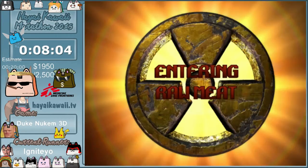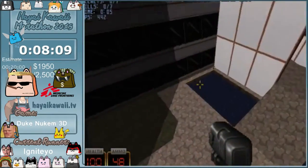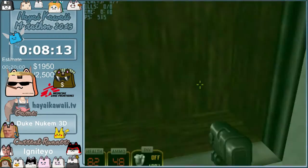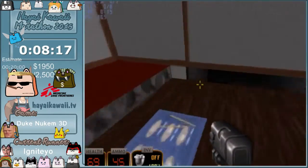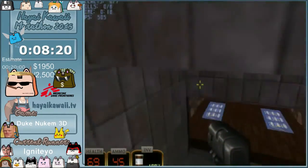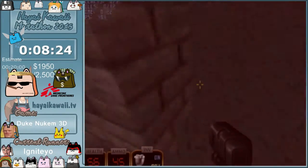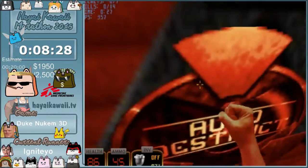Now we're on the last episode — episode 3. Optimal health. Here we just clip through: jump, crouch, clip through there. And we skip an explosion trigger by clipping through that wall.